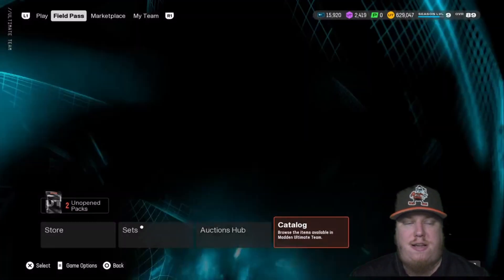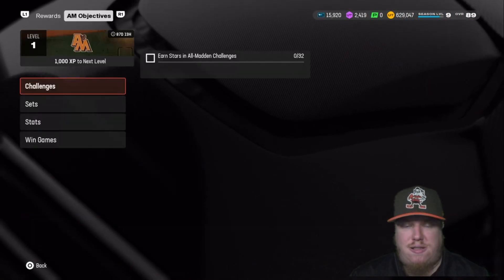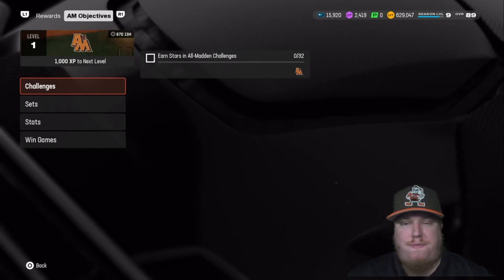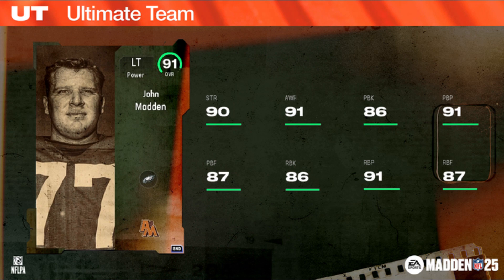Let's jump into the field pass for this program. The All Madden field pass includes some coins, upgrade tokens, and players. We've got upgrade tokens for our welcome pack player — John Madden. You're going to get an 83 overall John Madden in the welcome pack, upgradable to 91 overall with eight upgrade tokens. Those tokens are available in the field pass and in challenges.